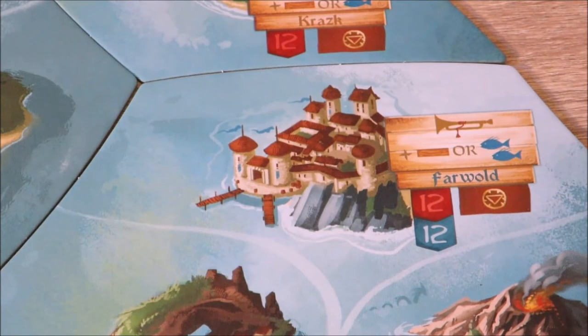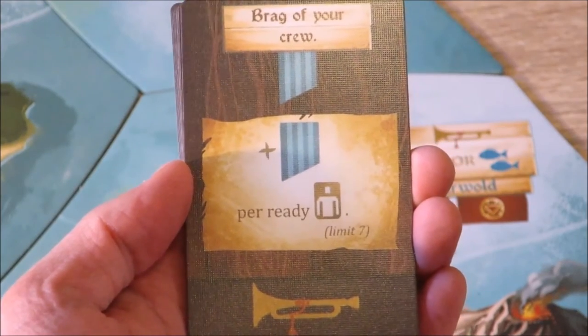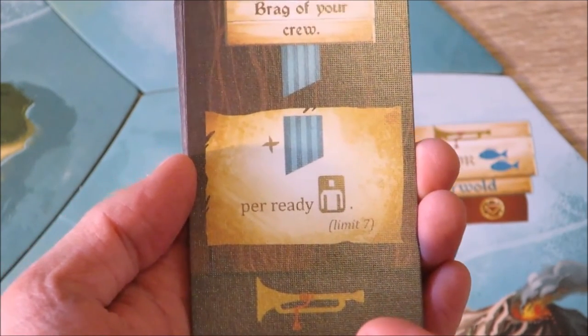I view Far World as like the capital city — you've got your government, your parliament, all your council members — and they all meet in this beautifully built up isle. It's the only isle where you can actually complete the reputation cards, symbolized by this trumpet symbol.